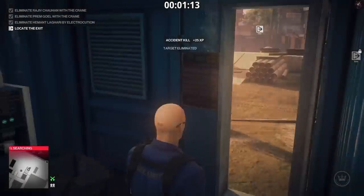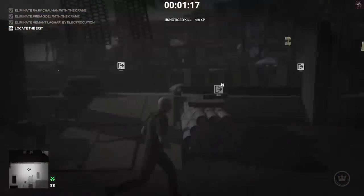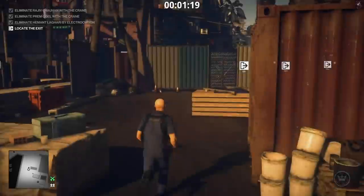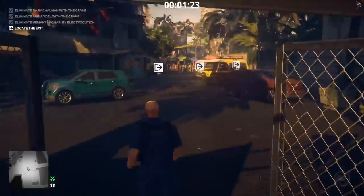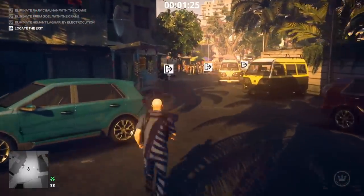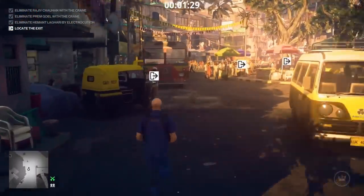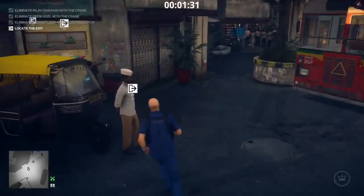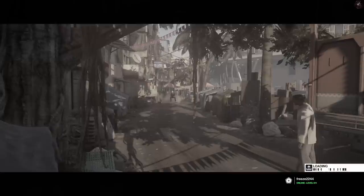Once all three targets are taken care of, head to any exit you want. I'm taking the same tuk-tuk exit as level one. Watch out for the two enforcers just outside — one up to your right and a guard patrolling left and right. Take this tuk-tuk exit and you get a nice easy Silent Assassin for level two. We're breezing along, and level three is when things start changing up a little bit.